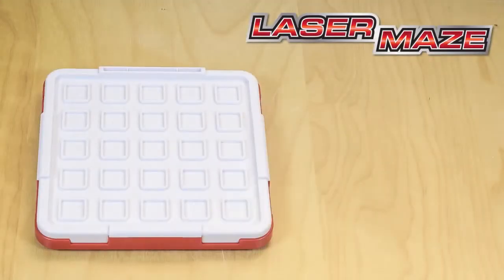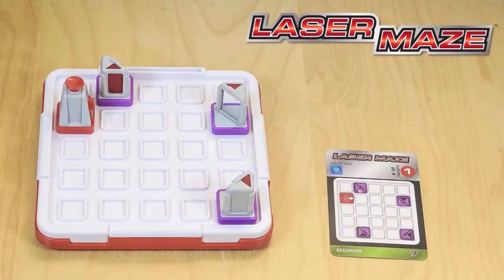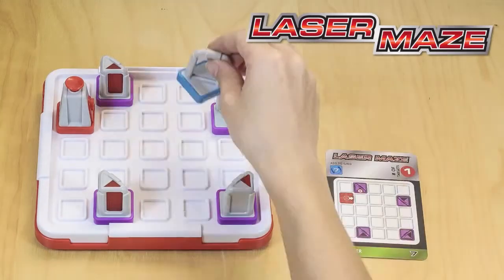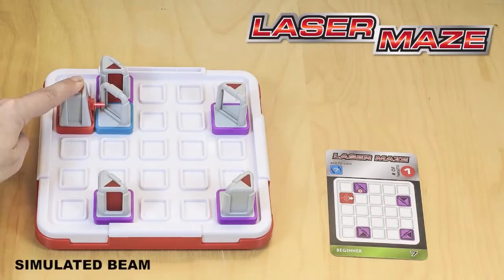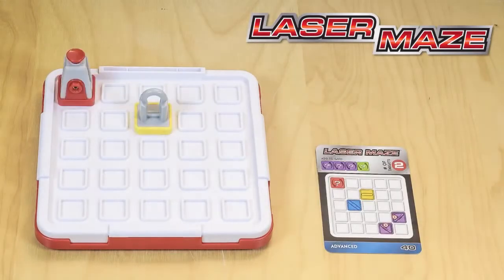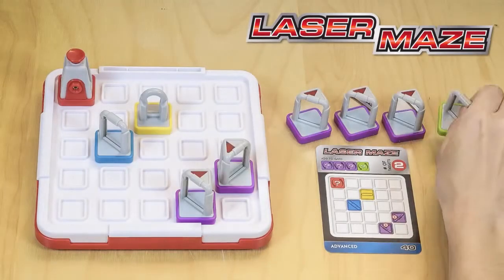Here's how to play. Choose a challenge card. Set up the tokens on the game grid according to the card. Your goal is to figure out where to place the specified tokens so that the laser beam lights up the target. Like so. But watch out, the challenge cards don't tell you everything, so you'll have to use your logic skills to figure out the missing information.